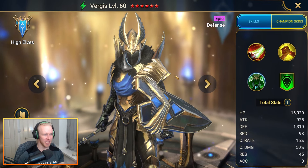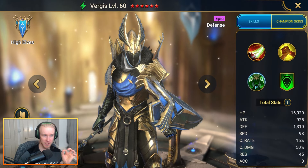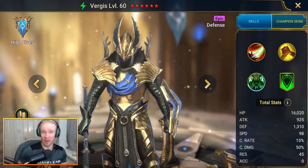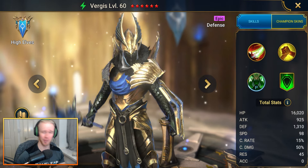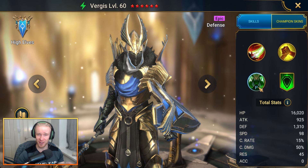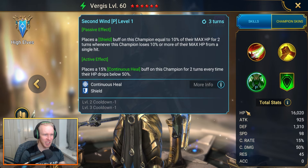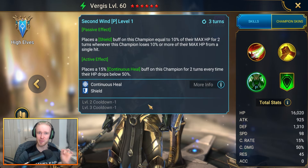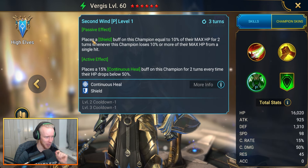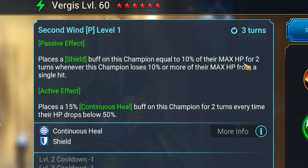You want to place Vergas in a Destroy set so he's destroying that big max HP bar on Scarab King that reduces its damage taken. Put him in a Destroy set, with a bit of Immortal gear potentially to help survivability. Then you're going to take advantage of fully booking out his passive so it can proc every turn. The full passive reads: place a shield buff on this champion equal to 10% of their max HP for two turns whenever this champion loses 10% or more of their max HP from a single hit.